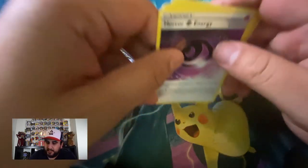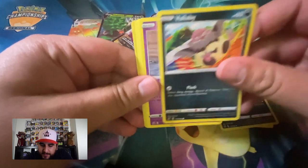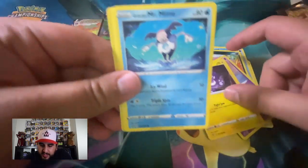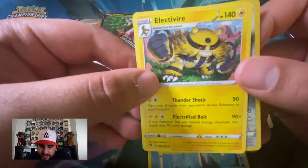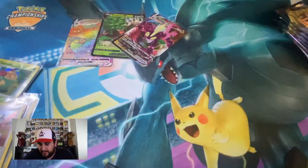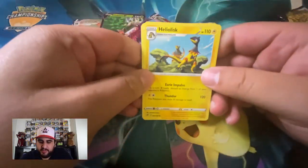Pack two: discard the energy. Lightning, Horror Energy — nice. Palpitoad, Morgrem, Bunnelby, Galarian Corsola, Toxel, Mr. Mime, Galarian Mr. Mime, Snover. Scizor reverse — nice! And Electivire is our rare. I think you want Garbodor for the Zacian deck — people are chasing that down.